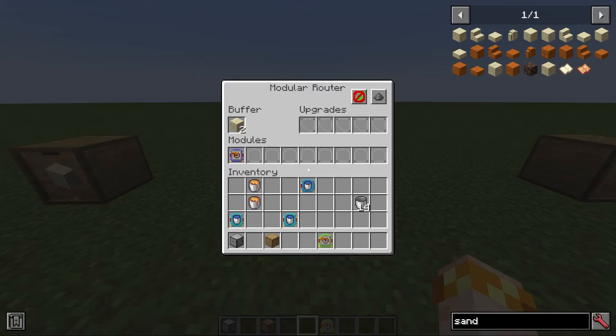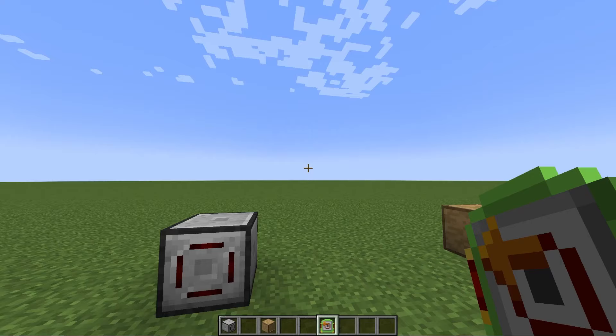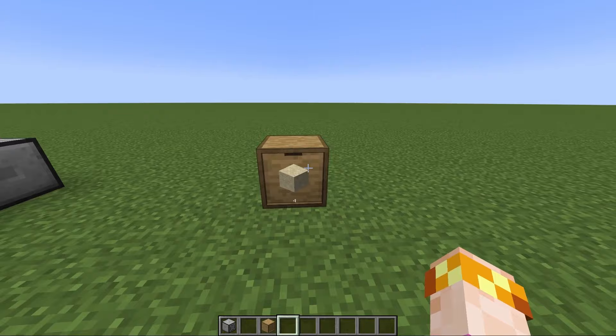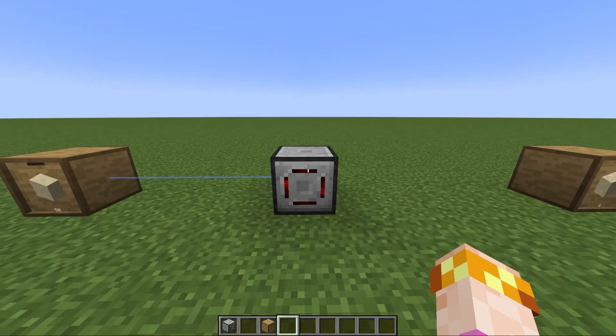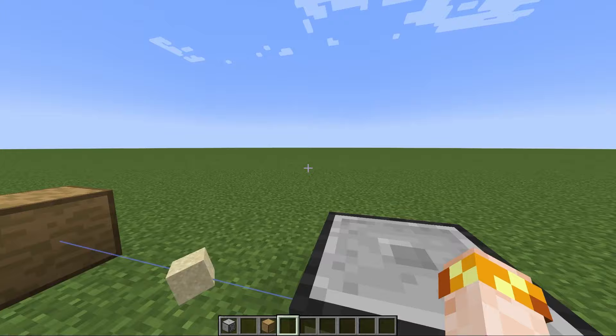You can see it stops pulling once the value reaches six. When you put a regulator in a sender and select a value, this means the router will not send items to the selected container if it would cause the count to go above the regulated amount. This is very powerful for making sure you don't overfill something, or for modded items that require a precise number of items to be inserted, such as the energizing rods from the PneumaticCraft mod.